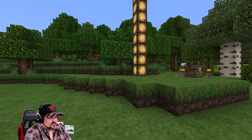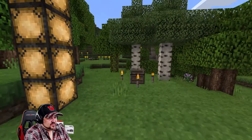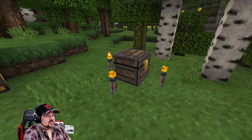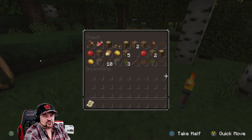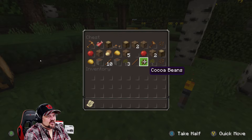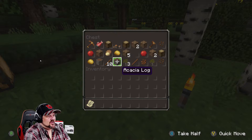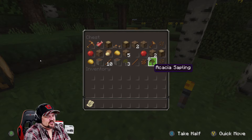So this is where we spawn. Right where this big glowstone tower is — that's exactly where I spawned, but that doesn't mean that's where you will spawn exactly. I put a starter chest here in case you guys like starter chests. This is the kind of stuff you can get — acacia wood, which is good because I don't think there's an acacia biome here, so that's good to have.